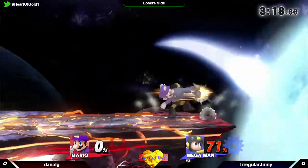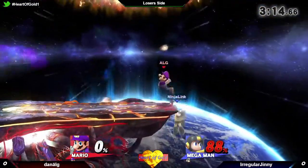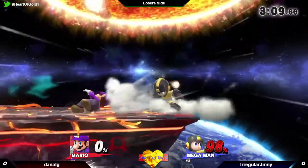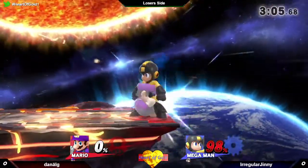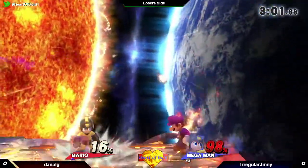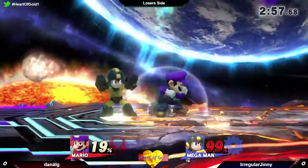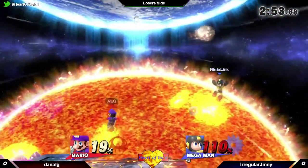Megaman doesn't have much in terms of kill options - it's his up tilt, and his forward smash is really good. It's kind of a wild card but it can kill very early if you hit with it. Oh yeah, he got a bomb planted! That's why you see Jenny going for it a lot.